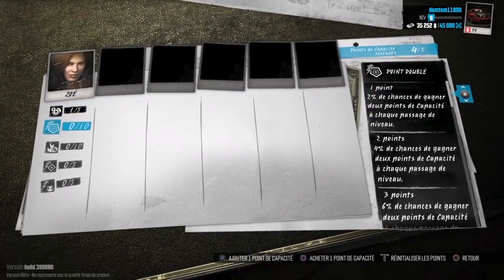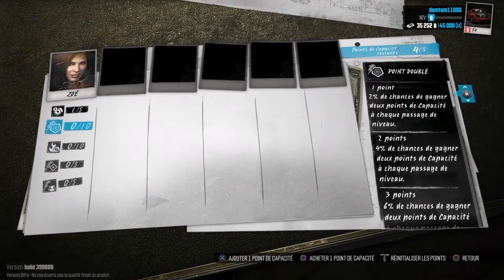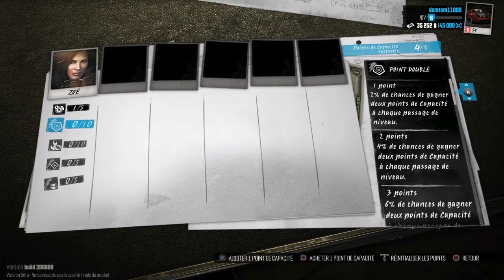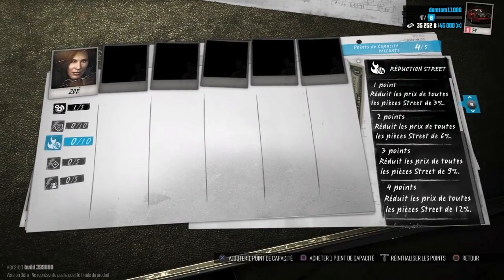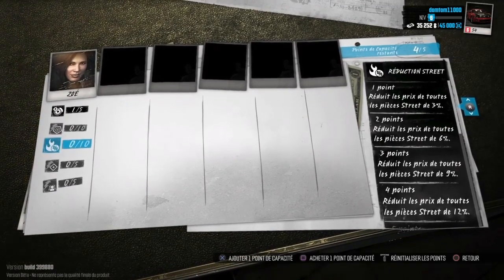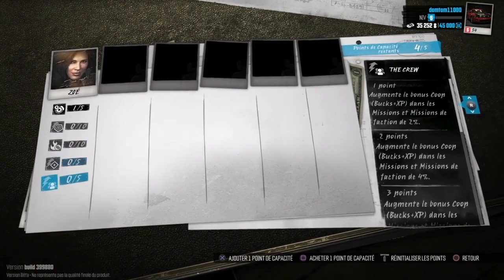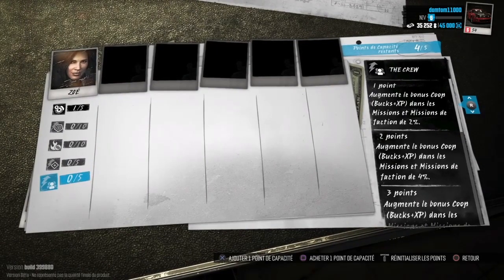Ici, points doublés. Plus je vais mettre de points de compétence sur ça — là je peux en mettre jusqu'à 10 — et plus mes chances de gagner des points de capacité seront multipliées avec du pourcentage. Pareil pour les réductions de street, donc les réductions quand je vais acheter des pièces ou des choses pour le street. Pareil pour le boost et pareil ici pour The Crew, qui augmente le bonus dans l'émission.